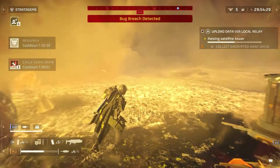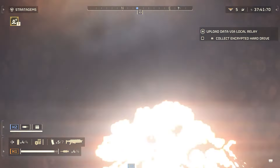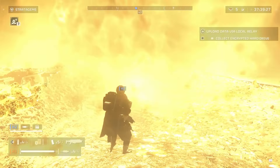All you need to do is purchase and equip the Huggy Emote from the Warbond store, and when the time comes, bring it in. Too bad they didn't have one of these at the end of Rogue One.